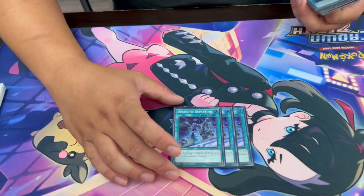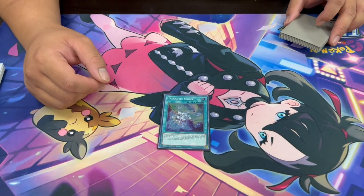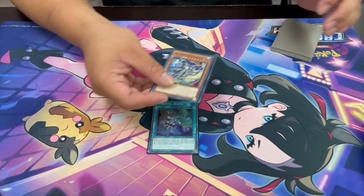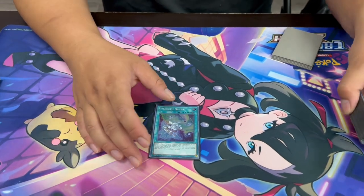Next we have three Earthsartic Departure — essentially Machina Deployment. You activate it, discard a card, and search two Earthsartics from your deck to hand. It also has an additional effect where, except for the turn it's sent to the graveyard, it can substitute the tribute cost for any of your Earthsartic Tribute Effects. So on your turn you search two cards, and on your opponent's turn you get an additional Earthsartic if needed. We also have one Earthsartic Slider — just a quick-play Monster Reborn. If you summon these monsters back while controlling an Earthsartic, they do trigger their effects, so you can use this for disruption on your opponent's turn.